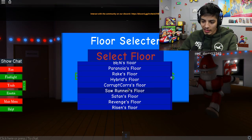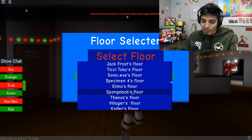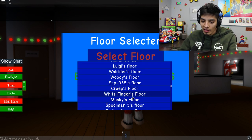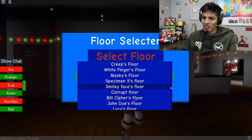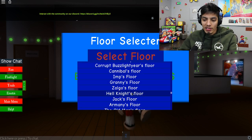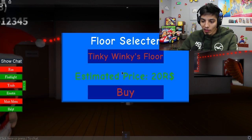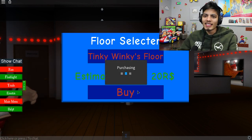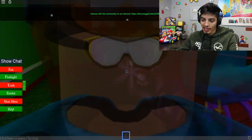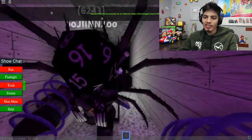Hybrid Saw Runners - oh that sounds crazy - Residents, TC, Toby, Specimens, Sonic XC, Spongebob, Elbow, Villagers, Thanos - we've gotten Thanos plenty of times - White Fingers, Shadow Tubbies, Granny, Hell Knight, Jack's Floor, Bobby's Floor, Mad Scientist, Tinky Winky! Let's get Tinky Winky's floor - it's probably gonna be some scary Tinky Winky. Let's get ready. What floor is this? Turn our flashlight on, it's so dark. I think this is Sonic EXE.